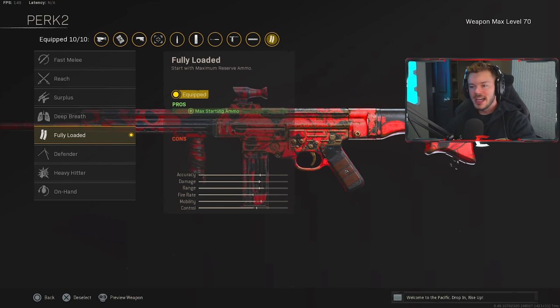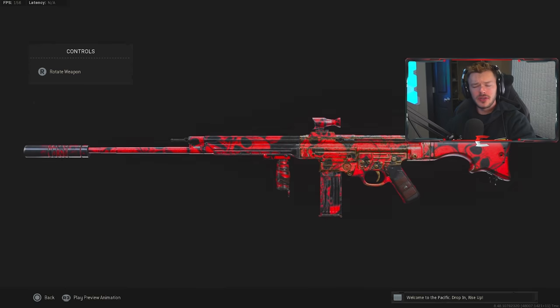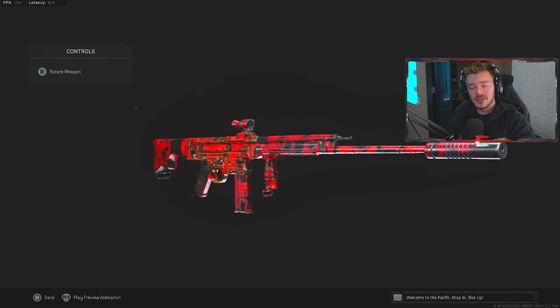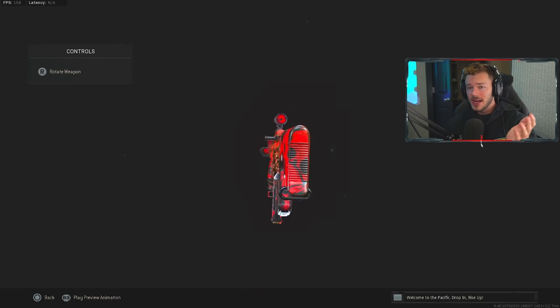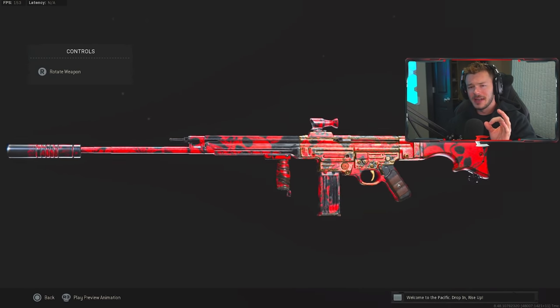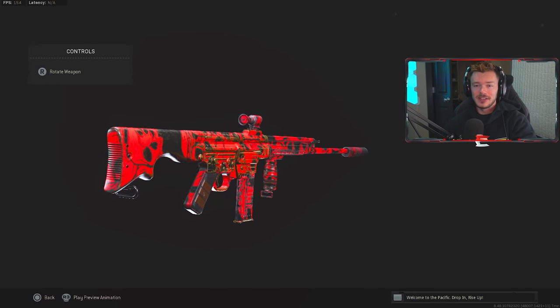For the final kit perk we're running Fully Loaded for maximum starting ammo capacity. I don't see value in Surplus for kill XP, or Deep Breath — I don't need to hold my breath on an AR. Fully Loaded is what I'm using. Hopefully you guys enjoy this setup and go try it out. I found Specialist Bonus pretty plentiful on Resurgence too. I absolutely love Resurgence — it's a lot of fun. I dropped so many kills with this gun and the PPSH, enjoy.